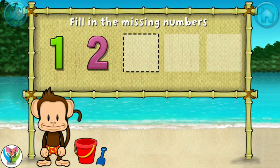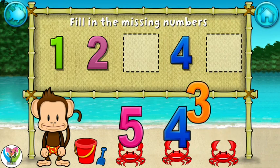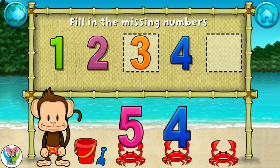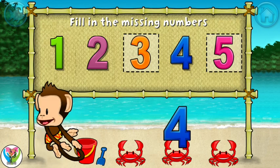1, 2, 4. These numbers are in order. Fill in the missing numbers. 3 — you're doing great! 5. 1, 2, 3, 4, 5. Awesome.